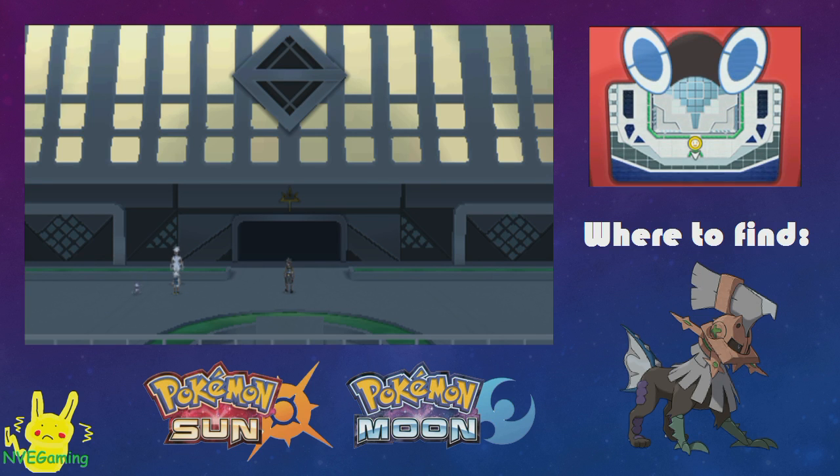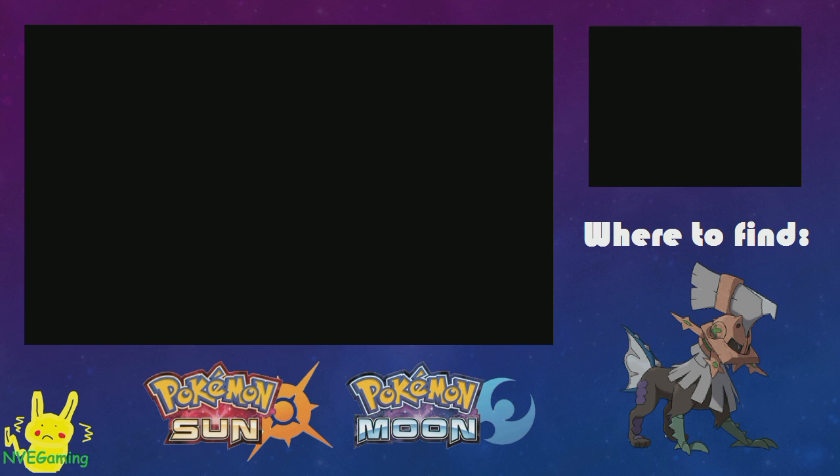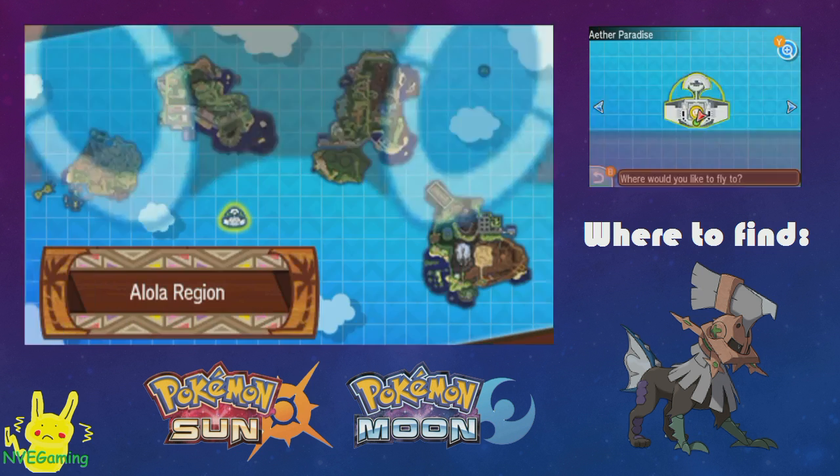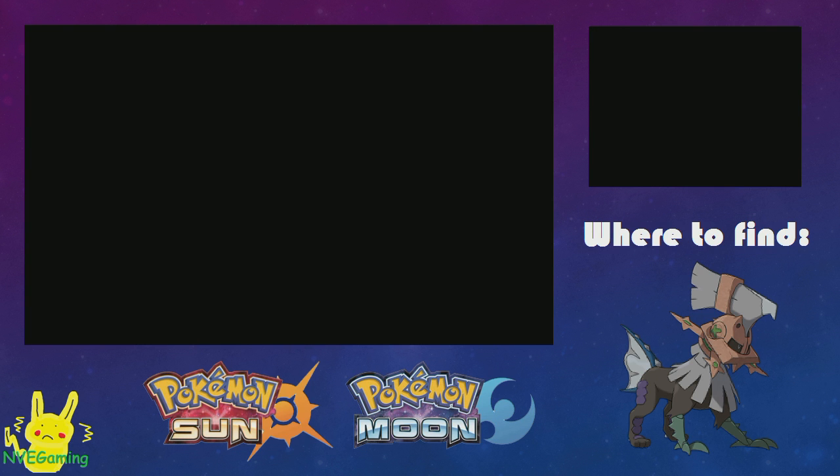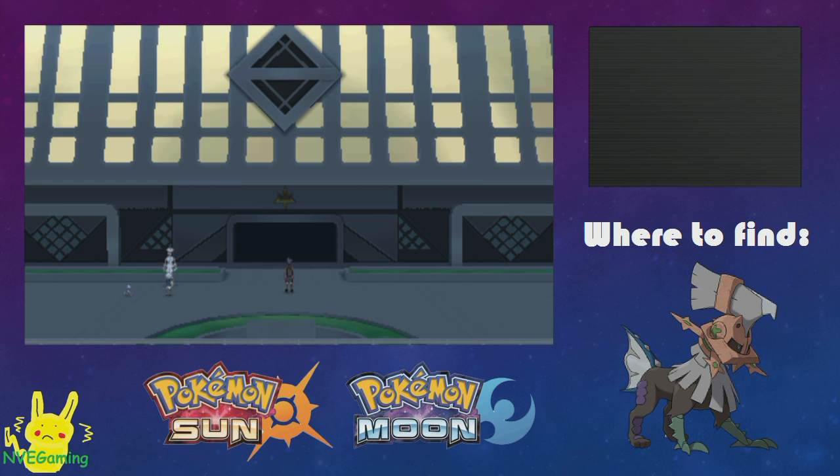Hey guys, Jared and Jay here again with another Pokemon location guide. This time we're going to go get a Type Null, Gladeon's trusty partner, which he actually does evolve into a Silvally at the end of the game.